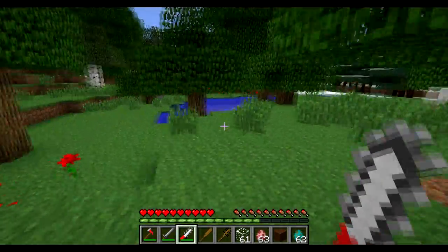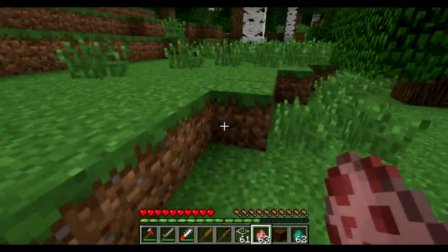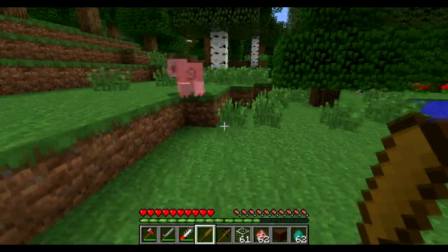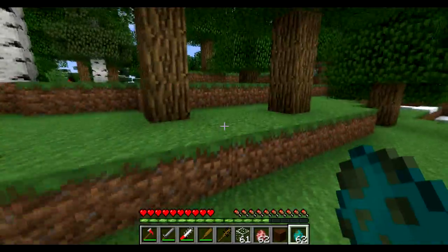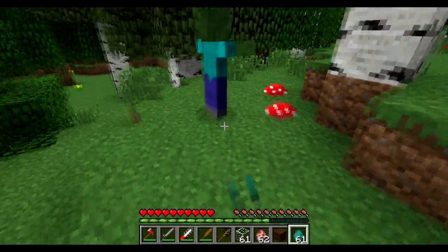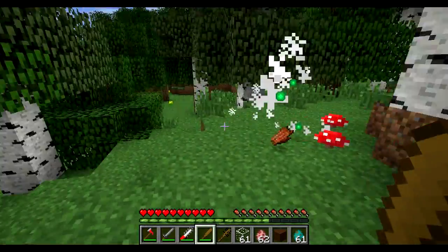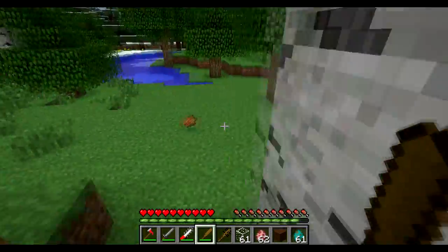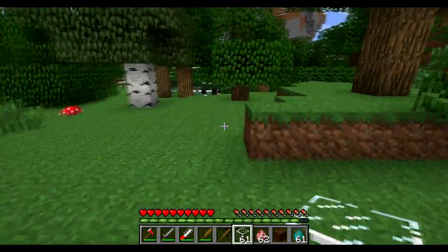Next we're going to move on to the baseball bat. You cannot cut down trees or anything with this — it's just a baseball bat. And who doesn't like killing stuff with baseball bats? It's a 1-hit kill on pigs. All of these are going to be 1-hit kills on pigs for the most part, with one exception I believe. It does 4.5 hearts of damage and is good for 59 uses. So this is a really easy one to craft — a lot easier than the machete, but obviously it has less uses.